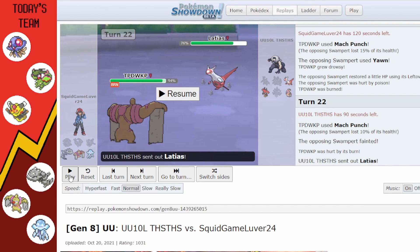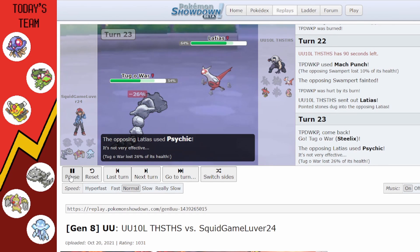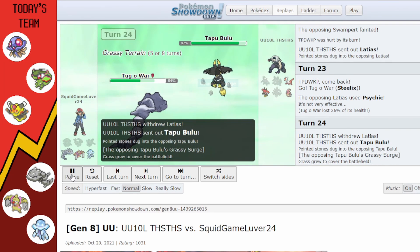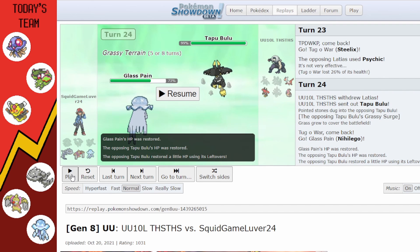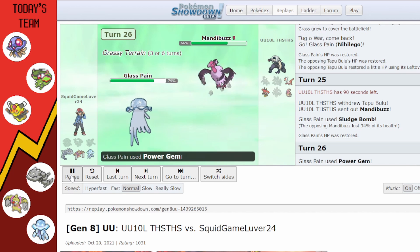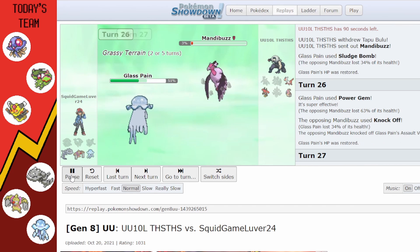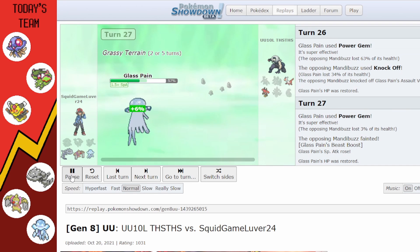Knowing they'll switch Tapu Bulu in against Steelix, I make the aggressive play and switch to Nihilego. I figure they're switching to Latias or Mandibuzz and use Sludge Bomb anyway. Mandibuzz doesn't take Rocks damage because of Heavy Duty Boots. Power Gem — Mandibuzz lives on 3% which is super annoying. They Knock Off my Assault Vest, but I kill Mandibuzz and get my Beast Boost back.